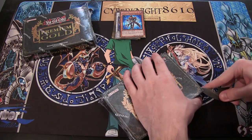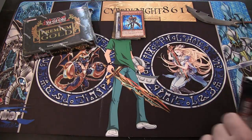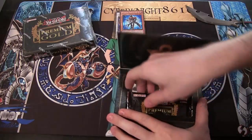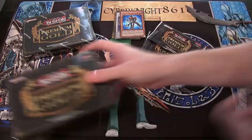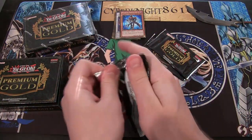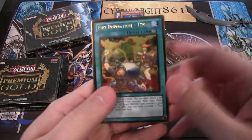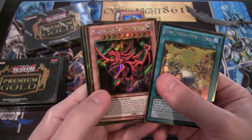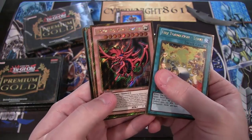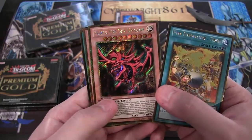Pack number two — the plastic is winning the fight against me right now. Whatever, that just means it has a bunch of good cards in it. We have Fire Formation Tenkey — looks really nice, it's a gold rare. Slifer the Sky Dragon, or the Executive Producer — very nice. I'm happy these are easy to get, unlike the battle pack ones. I actually have quite a few of the good cards from these too — they look really nice. I had to keep a set for myself for my collection.